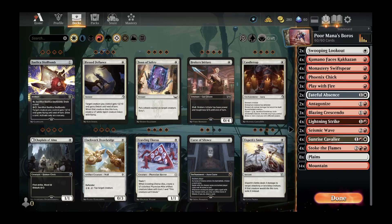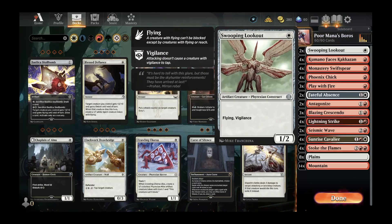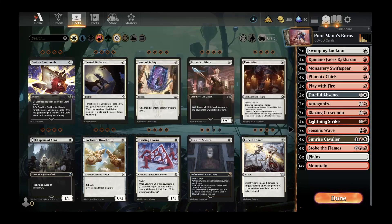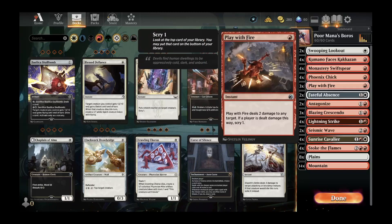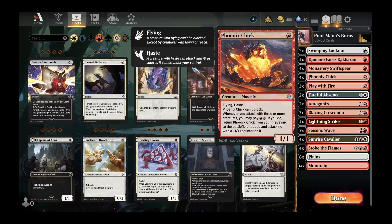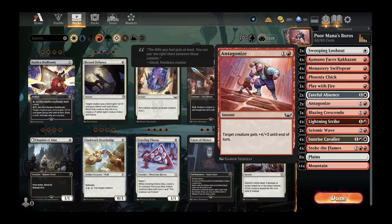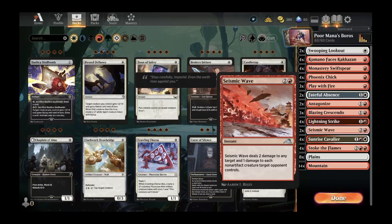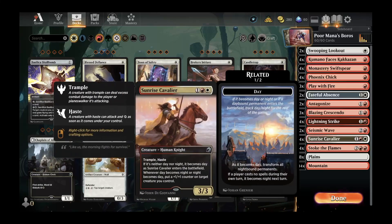So we are going to continue our climb with Poor Mana's Boros. Quickly walking through the deck: we have two Swooping Lookouts, a 1/2 flying vigilant creature; four Kumano Faces Kakkazan; four Monastery Swiftspears; four Phoenix Chicks; and three Play with Fires. This deck is really based around a go-fast, go-face strategy — get down some small creatures, buff them up on turns two and three, and maybe take out an opposing creature or blocker with a Lightning Strike or Seismic Wave.